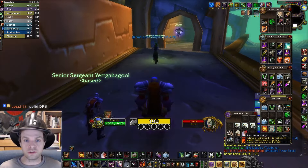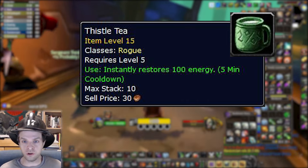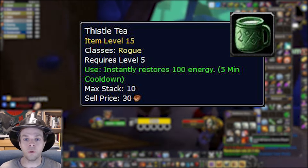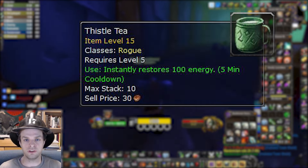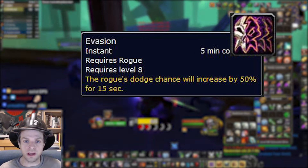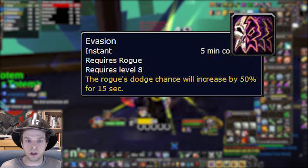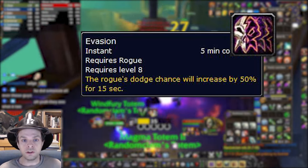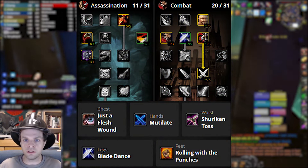If you need greater threat generation, Thistle Tea is likely going to solve all your problems. If you know the people in your group are going to make your life difficult by generating a lot of threat — I'm looking at you, Enhancement Shamans — popping a Thistle Tea on the opener will let you do a lot more mutilates right away and maintain the threat lead, which is the most important thing for a tank. Evasion can be used proactively for less damage taken, or saved for a situation where you notice your health is dipping low. On really short boss fights it's probably best to just send it right away, and on longer or scarier fights you might want to save it in case your healers are struggling.